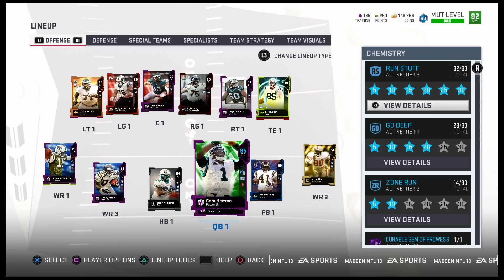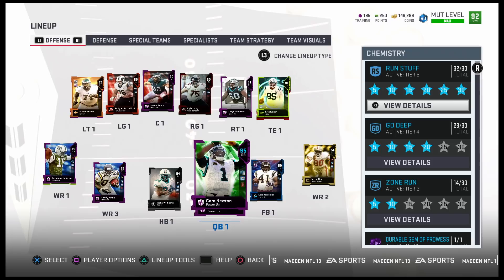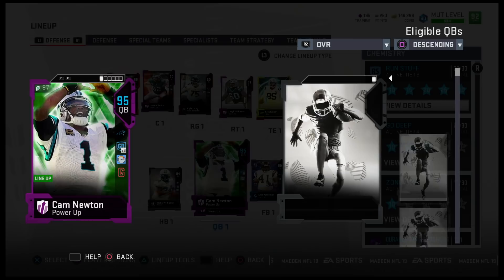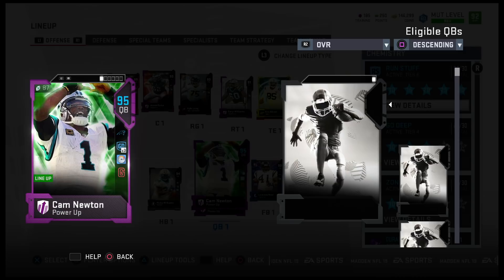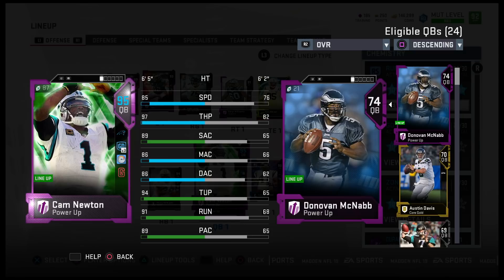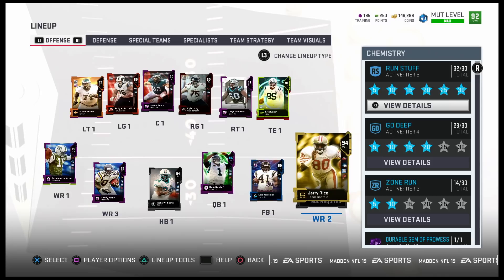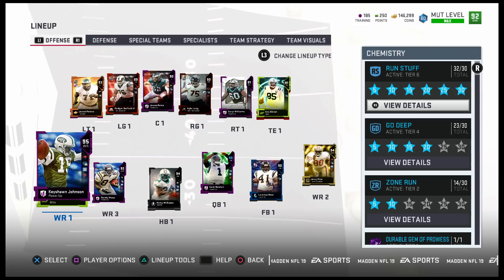Welcome back to another Madden 19 Ultimate Team video. I made some upgrades to the team - kind of went with the players I wanted and focused on speed too. We got Sprinter on a lot of our players. We went with Cam Newton because he's got 97 throw power, 85 speed, 86 medium, 86 deep, 94 throwing under pressure, and 94 throwing on the run.